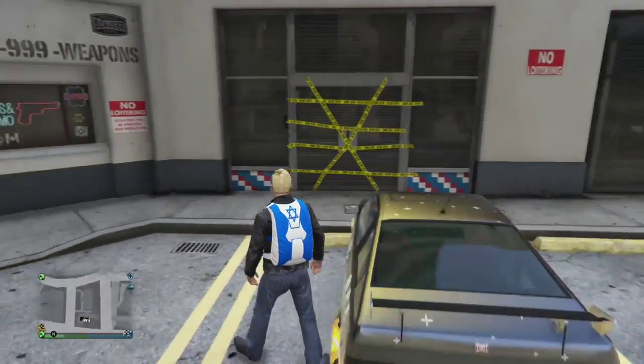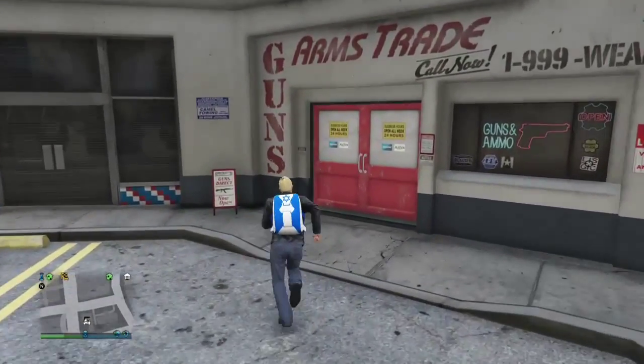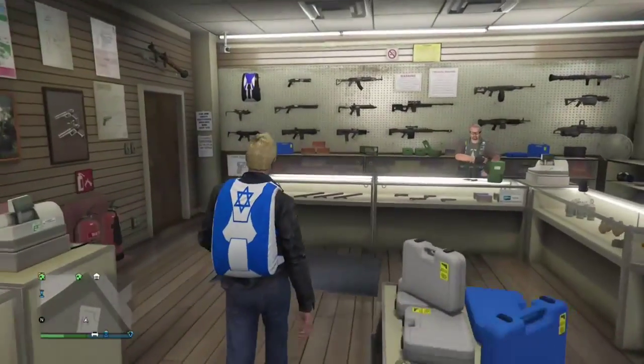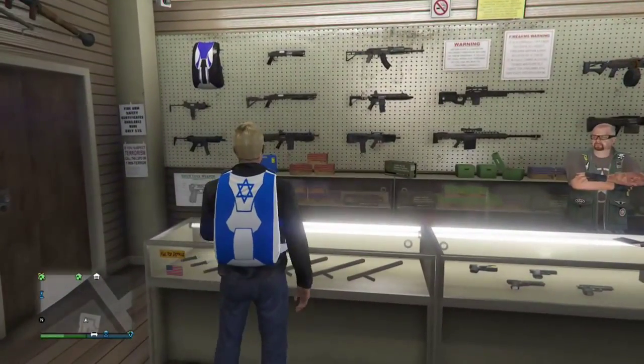Hey guys, it is your boy Faded Glitcher here, and today I will be showing you how to get the weed parachute bag in GTA 5 Online. So let's get started. You want to head to any gun store around the map.